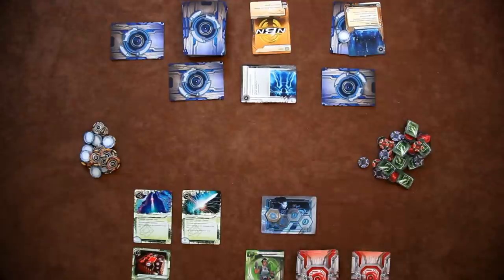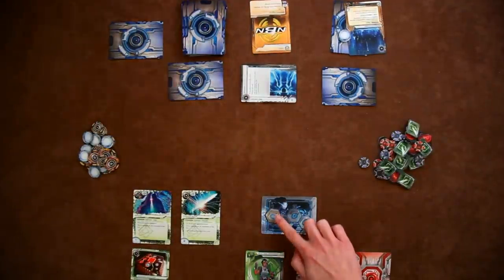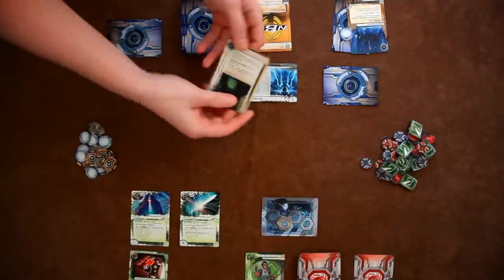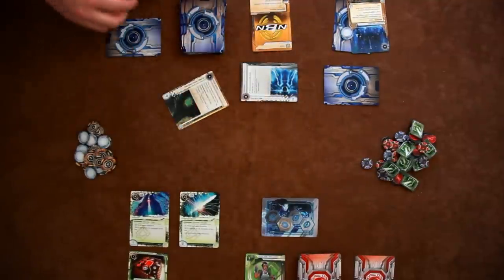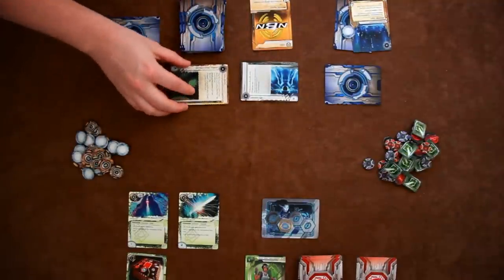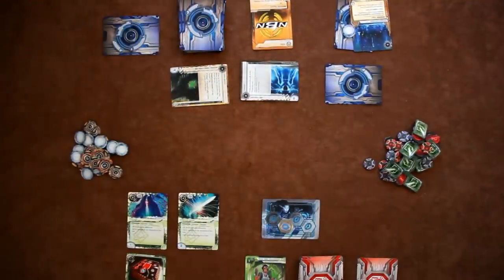A runner can't install programs with a memory cost greater than their current memory capacity. At the core of the runner's turn is the run, in which they attack one of the corporation's servers to steal agendas and destroy assets and upgrades. A runner triggers a run by spending a click, choosing their target, and then approaching the outermost piece of ice. At that point, the corporation can choose to rezz that ice, which means the runner must defeat its subroutines before moving on.